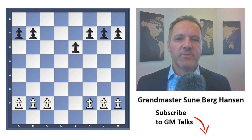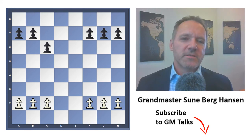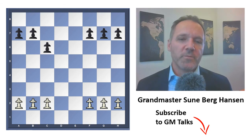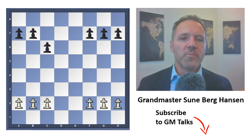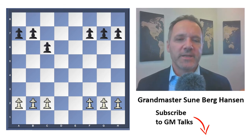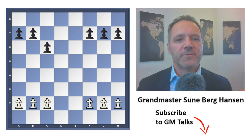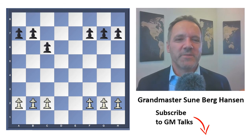Besides the c-pawn exchange, there's also the e-pawn exchange, where we get an almost symmetrical situation. Usually this is not as good for black as the c-pawn exchange, both because the structure is now symmetrical, and because when this takes place white is usually better developed. In a symmetrical open position, the better-developed player has an advantage. So be a little careful: if you can make this exchange without giving white an attack it's fine, but something bad can happen very quickly.